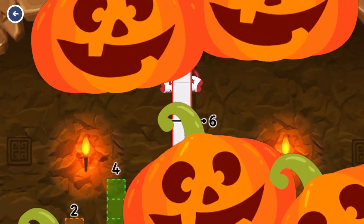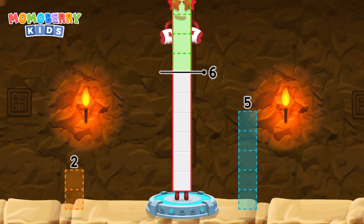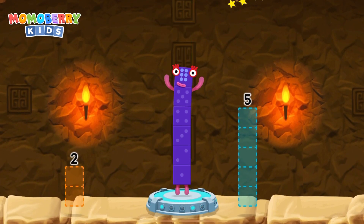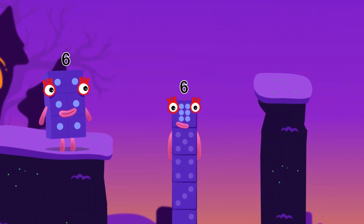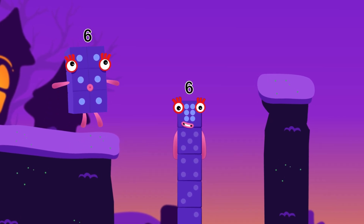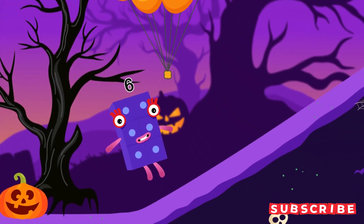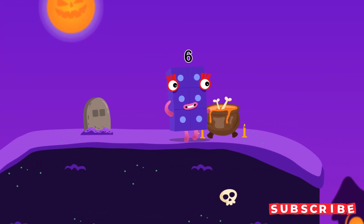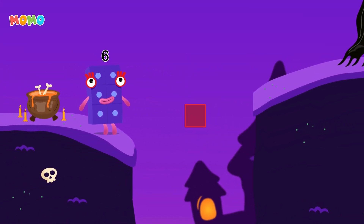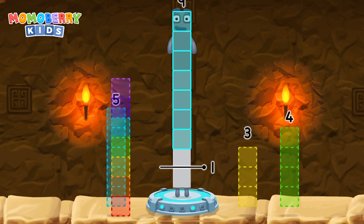Number blocks away from 10 to leave 6. That's right! 10 minus 4 equals 6. I am 6 in the mix. 8 number blocks away from 9 to leave 1.